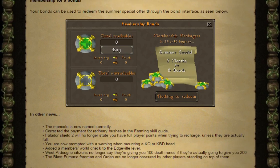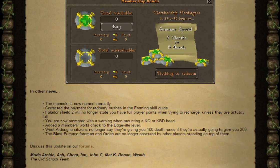And finally, in other news: the Monocle is now named correctly. They've corrected the payment for red brew bushes in the Farming Skill Guide. The Falador Shield 2 will no longer state you have full prayer points when trying to recharge, unless they are actually full. You're now prompted with a warning when mounting a Cow Fight Queen or King Black Dragon Head. They've added a Members World check to the Edgeville Lever. West Ardougne citizens no longer say they're giving you 100 death runes if they're actually going to give you 200. And the Blast Furnace Foreman and Ordan are no longer obscured by other players standing on top of them.